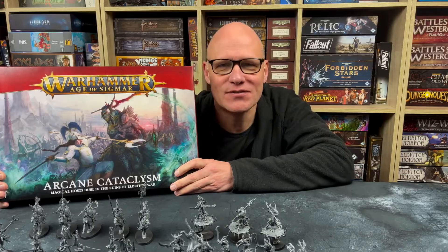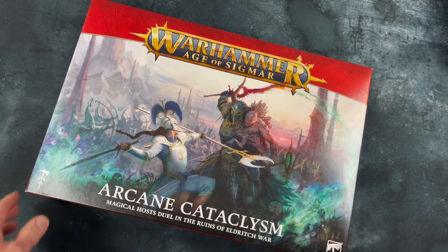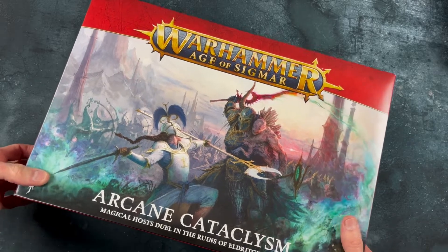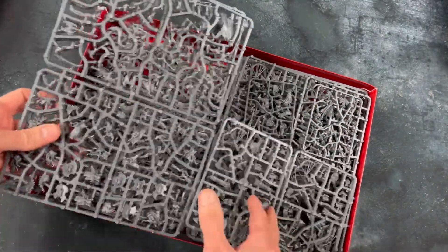So let's have a look inside the box. Games Workshop sent me this set free to show to you. These boxes are a little bit flimsy, but they're not really used for storage — they're just for putting the miniatures in, so that's not a huge problem. And when we open it up we see piles and piles of plastic.